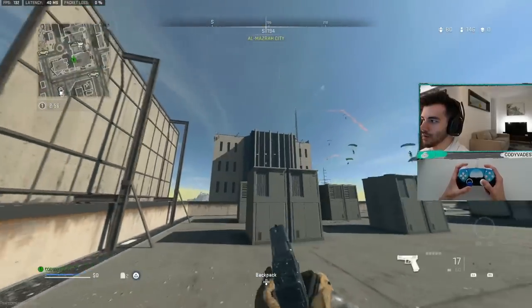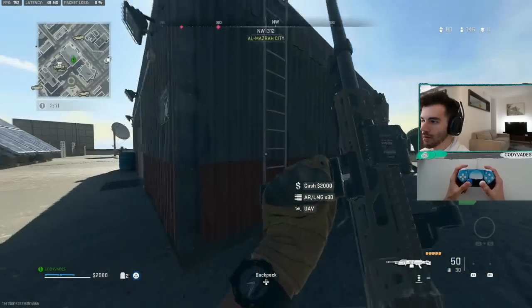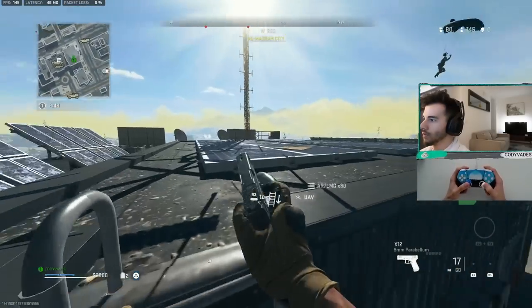When dropping hot, the first thing I look for are two things: a good gun and good positioning. And the best positioning on this side of the map is on top of this ladder.